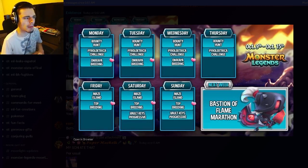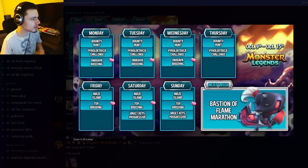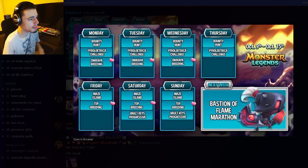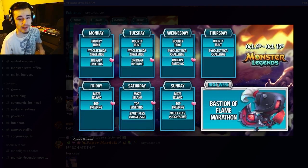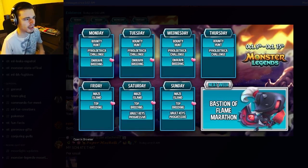They all have the bounty hunt, the Pyrolectra challenge, and then Monday through Wednesday have the Oni Kappa breeding. Definitely make sure to do the bounty hunt — you can get a bunch of free mythics out of that; it's probably the best event to get free mythics. The Pyrolectra challenge can be okay if you need her for books, but she's not a super good monster so I wouldn't worry too much about that. The Oni Kappa breeding is good for getting the brand new mythic Oni Kappa as well as some other mythics.